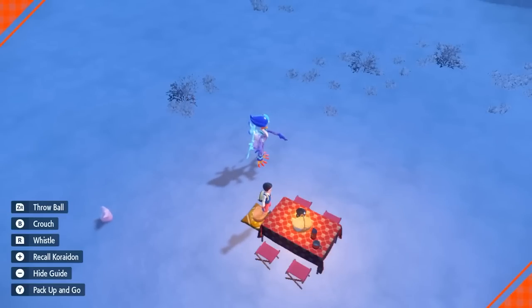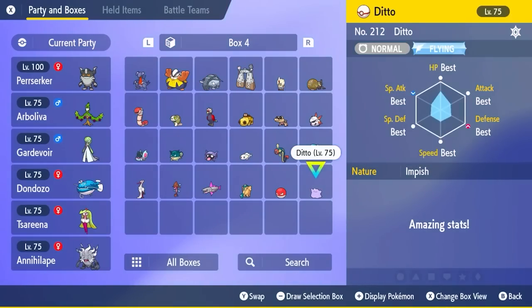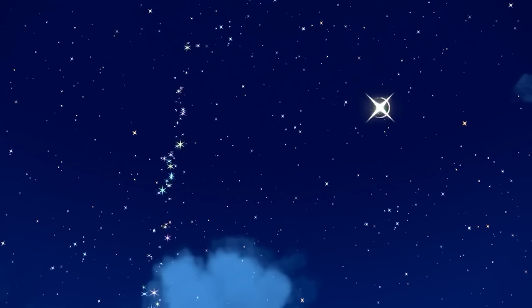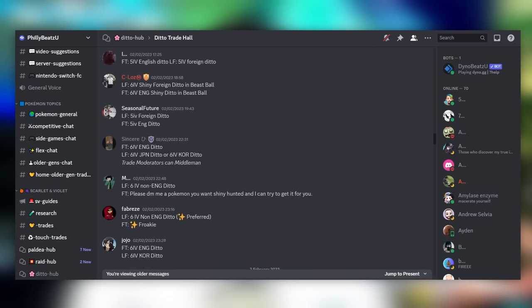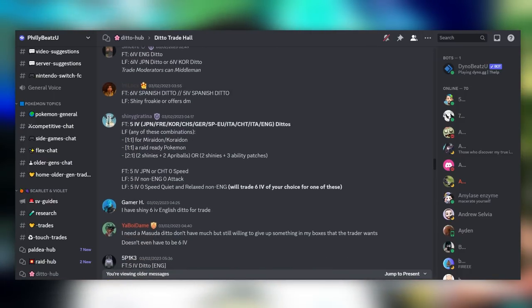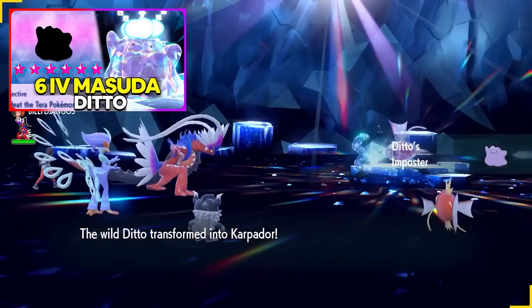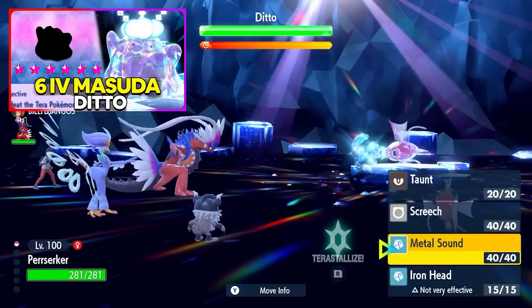Something really important for breeding is getting a Ditto — specifically a 5 IV or 6 IV Ditto. Not only for passing down IVs, but you'll also want a Masuda Ditto, which is a Ditto from a different region. You can join the Discord to ask around and get a Masuda Ditto, and there's also an entire video covering the Ditto topic in more detail.